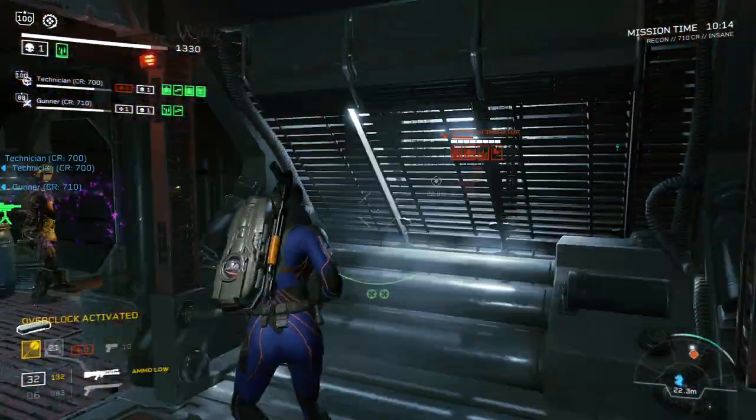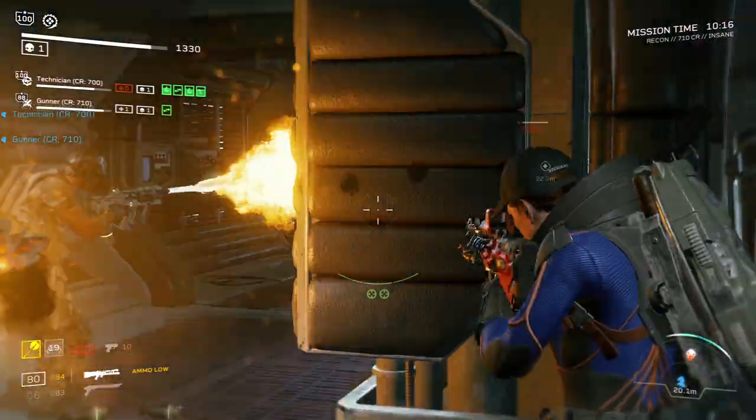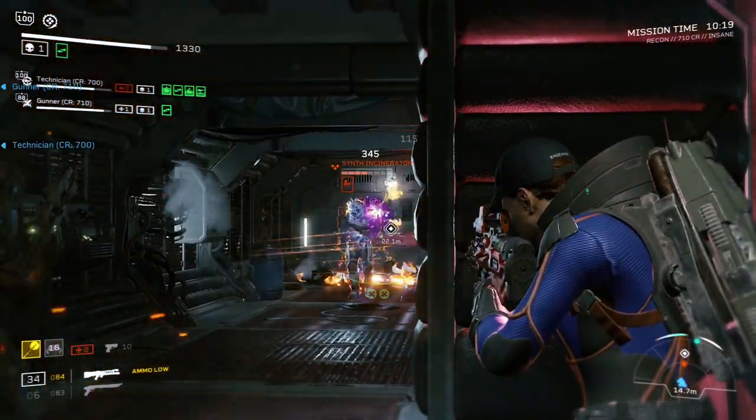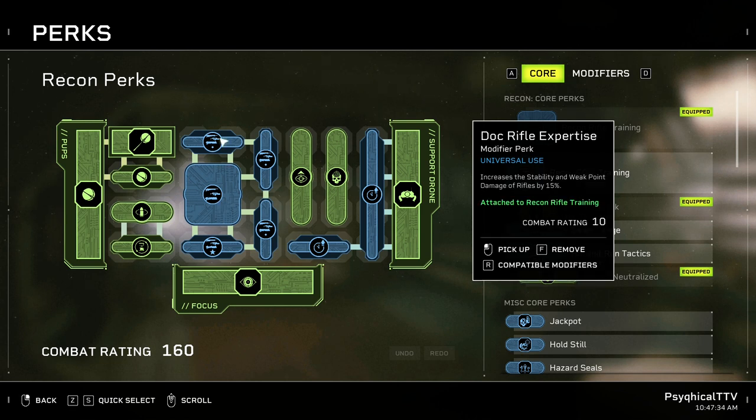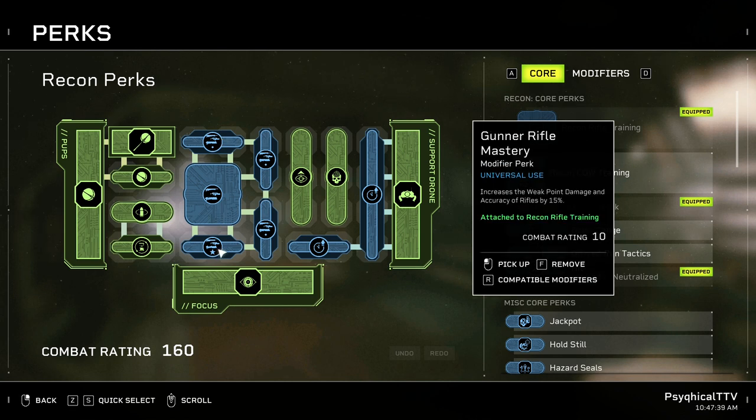Since our weapons will be our main and only source of damage, we'll need perks to enhance their capabilities. We'll be taking Recon Rifle Training for the weak point damage and max ammo. The weak point damage synergizes well with our Threat Neutralized perk. Dock Rifle Expertise for more weak point damage — the added stability is a nice plus. Gunner Rifle Mastery for even more weak point damage — the added accuracy is a nice plus. Gunner Rifle Expertise for more fire rate and stability. The faster you fire, the higher your DPS. And Recon Rifle Expertise for more fire rate, stability, and accuracy.